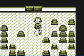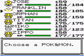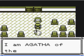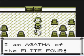So in this episode, we are going to be taking on Agatha of the Elite Four. She's got a pretty decent team — she's technically the Ghost-type member. So let's just go ahead and get started.